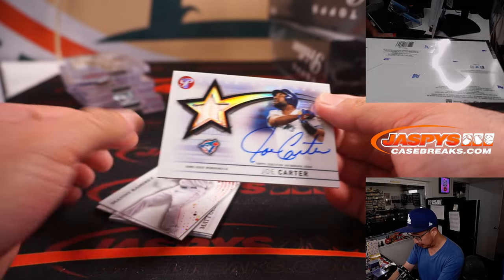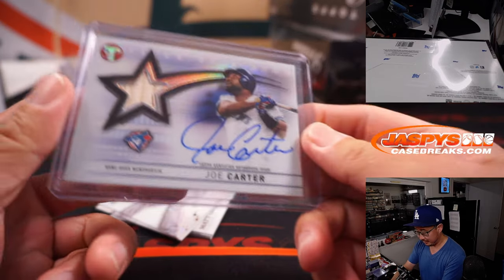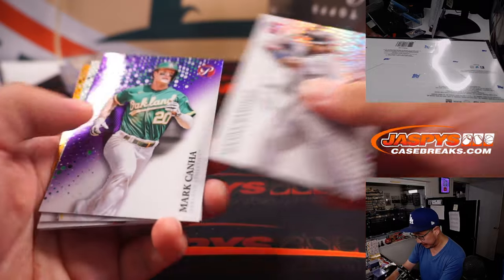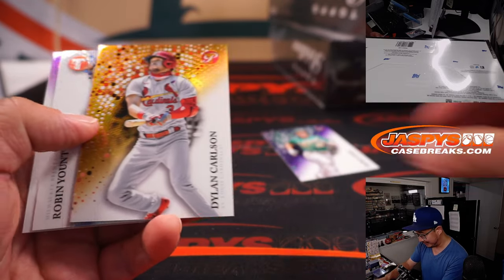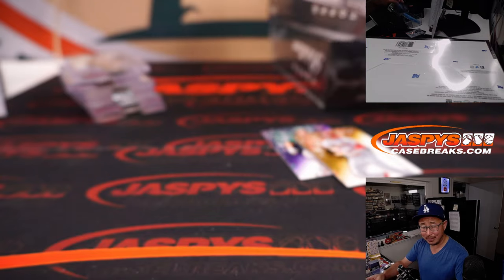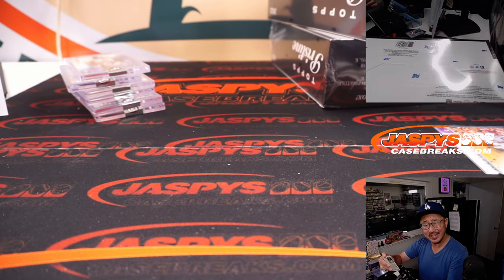Nice Joe Carter — Slice of a Star, relic and autograph. Blue Jays, that's gonna go to Carl and the Bluebirds. Got a Mark Khanna, 42 out of 99. I feel like there was a recent Sunday Night Baseball broadcast that said his name is pronounced differently than that — Kanya maybe?